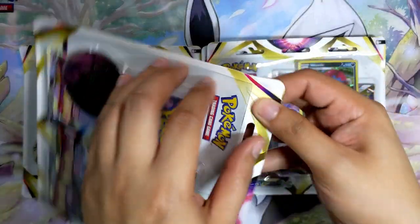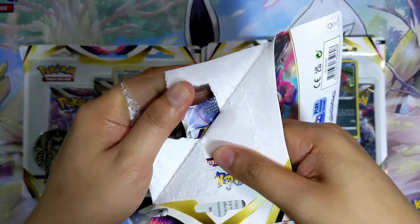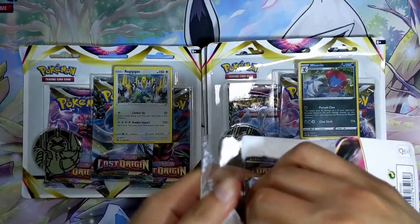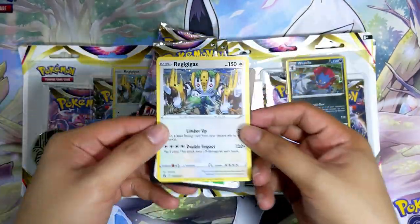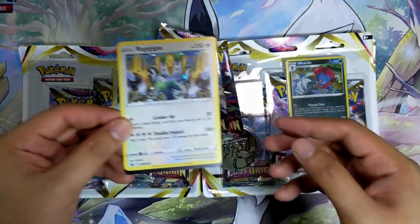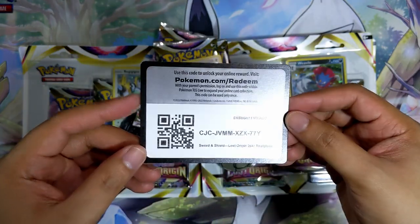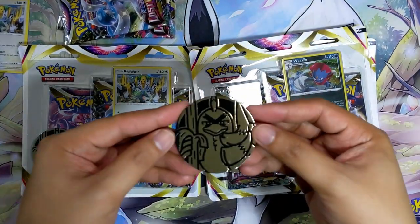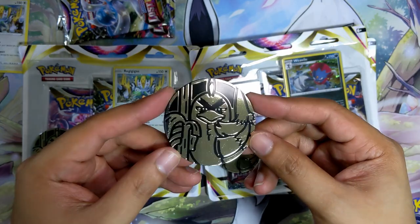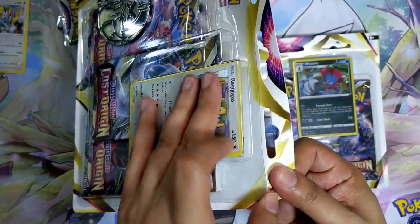Let's start with this Regigigas one. It's been a while since I've seen Pokemon do these 3-pack blisters without using any Eeveelution for the promos, which is pretty refreshing. Alright, so here we have the Regigigas promo. I'm going to give out the promo card for one of them, so anyone watching this video feel free to redeem this Regigigas. We've got 3 packs and the Galarian Sirfetch'd coin — not the best looking coin, but it's a nice addition to the collection.